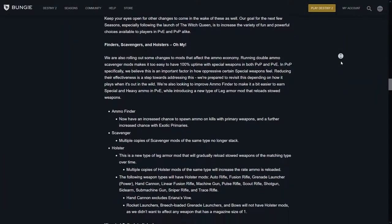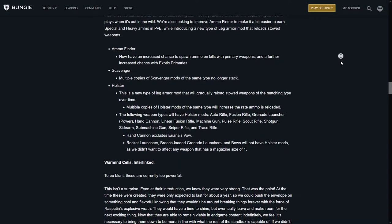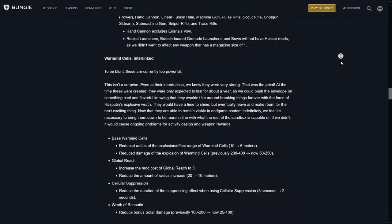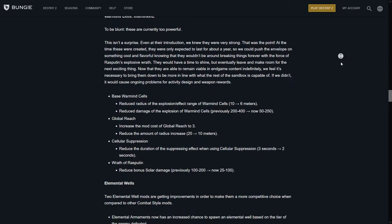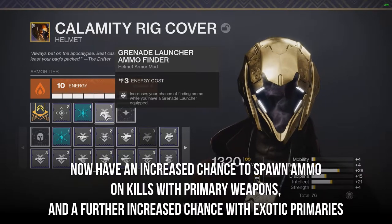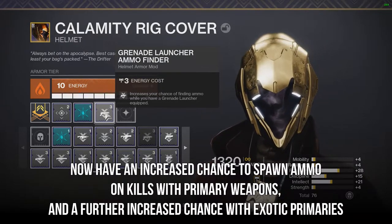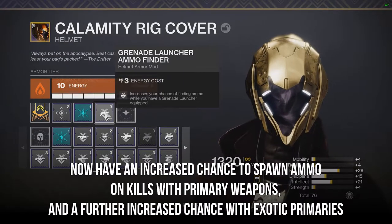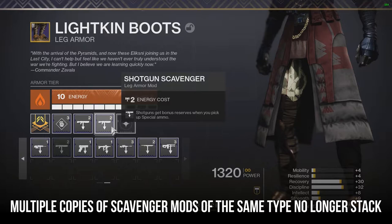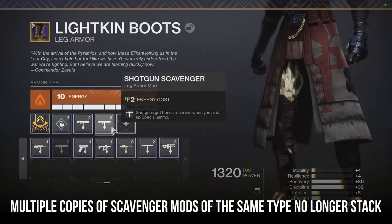With the exotic armor changes out of the way, we're moving on to mods. Specifically, Bungie is targeting ammo finder and scavenger mods, as well as introducing a brand new holster mod. Ammo finders now have an increased chance to spawn ammo on kills with primary weapons, with a further increased chance if you're using exotic primary weapons. For scavenger mods, running multiple scavenger mods will no longer stack — no more double-stacking shotgun scavs in the Crucible and no double-stacking grenade launcher scavengers in PvE.